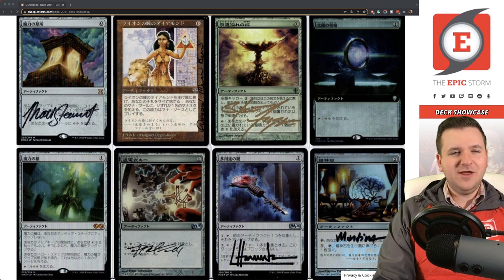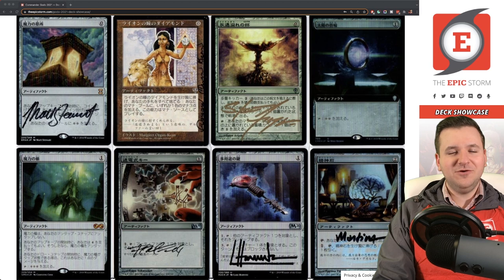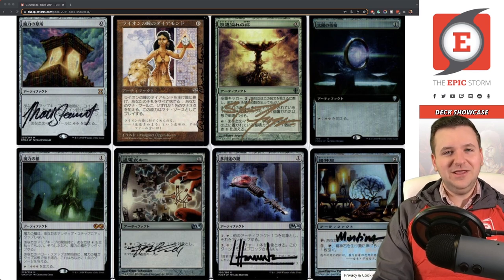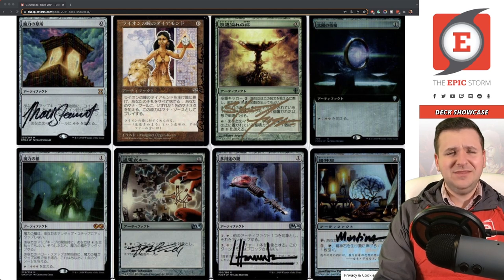Mana Crypt — Matt Stewart signed my first one in purple, which I ended up having to sell and replace. When getting your card signed by Matt Stewart, really make sure to specify you want it signed in black. This Ever-Flowing Chalice is painful for me — when I handed it to Steve Argyle back in 2009-2010, he immediately grabbed a gold marker and started signing before I could correct him. I was too nervous to stop him, and now I'm stuck with a gold signature I hate.